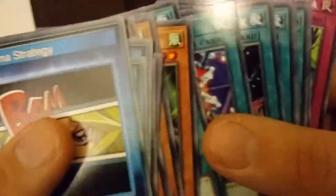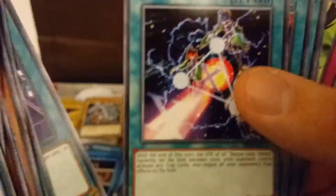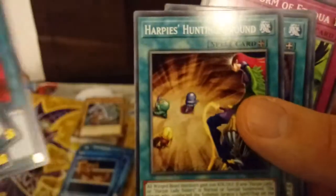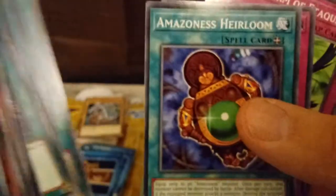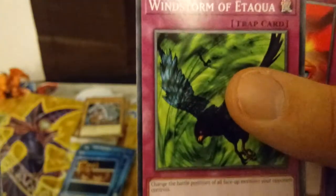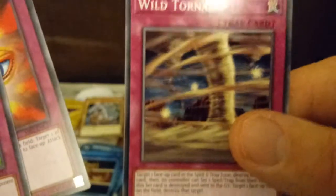Then we've got some Elegant Egotist cards, Triangle Ecstasy Spark — that's a good reprint — Cyber Shield, Harpy's Hunting Ground, Amazonas Heirloom, Amazonas Archers. And then you get Windstorm of Etaqua — change the battle positions of all face-up monsters your opponent controls. Shadow of Eyes and a Wild Tornado. So that's very cool.